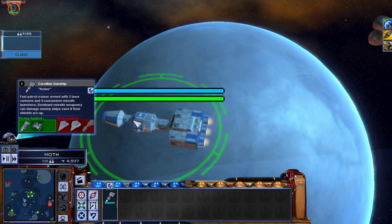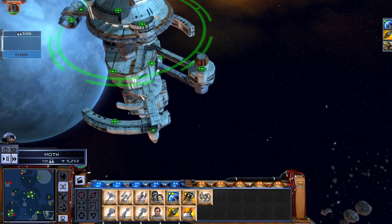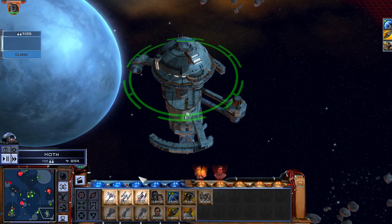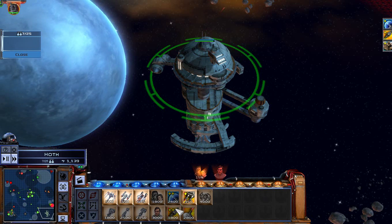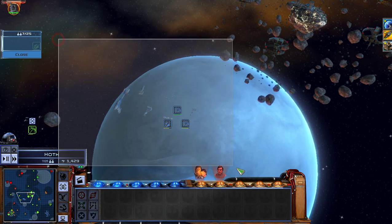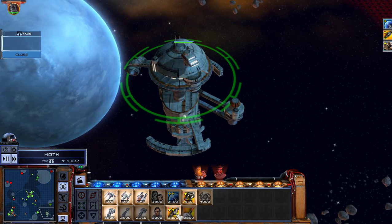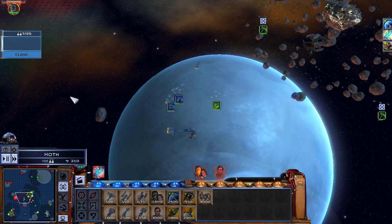So yeah, here's our Corellian gunship - strange looking thing, but there's that. Let's get Han, Chewie, and that hero guy, because why not - they're special heroes. Then we'll get improved weapons level two for fighters and frigates. Here's the upgrade - get the upgrade.